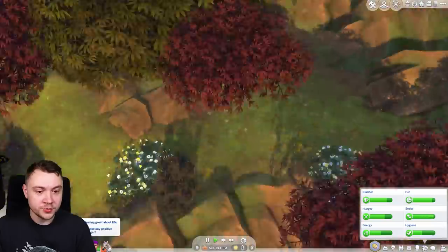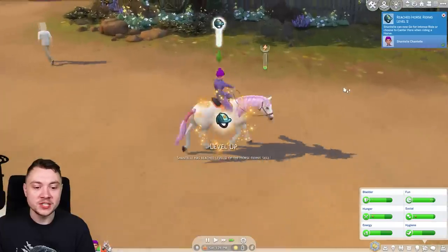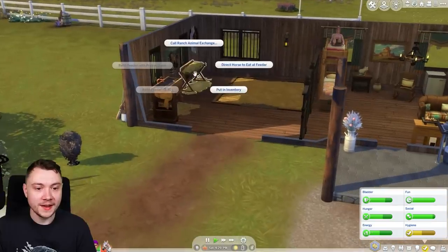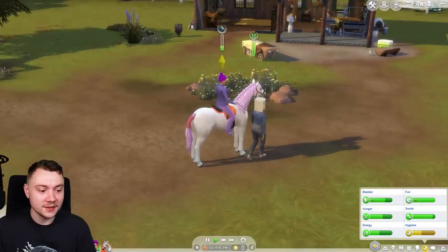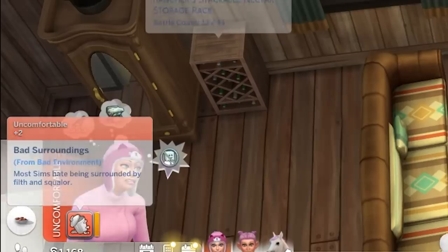Let's mount him and trot back home - will it work or will we animation glitch? We're speeding through it because I cannot be bothered. Now we can finally feed this bloody horse - no, we're action cancelling. Chantal, get off the horse please.